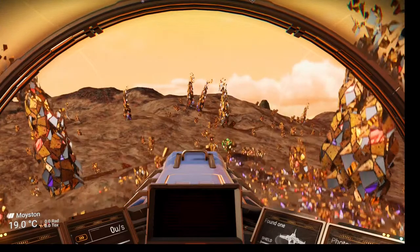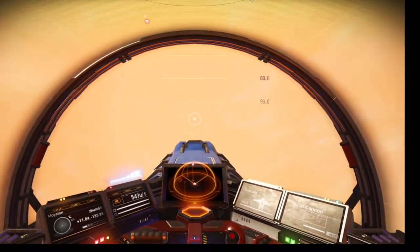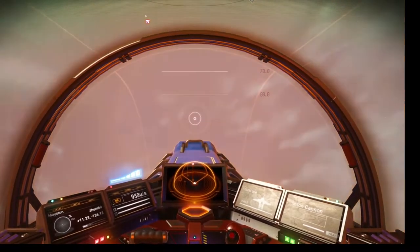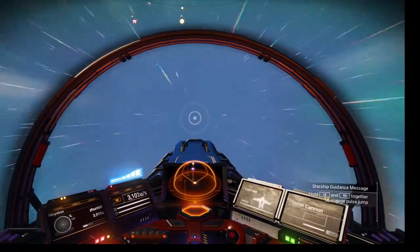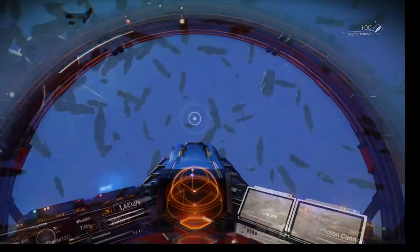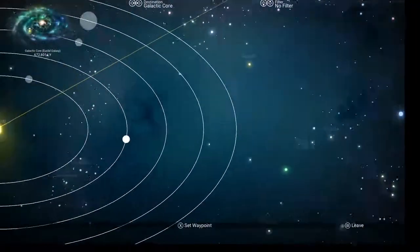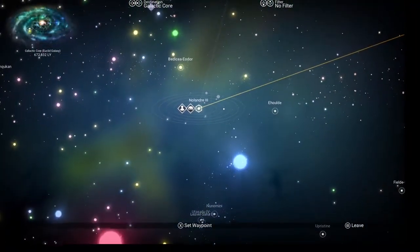So we got that part covered. Head off into space, and once you get up into space, go ahead and pop out your galaxy map and look for a system.